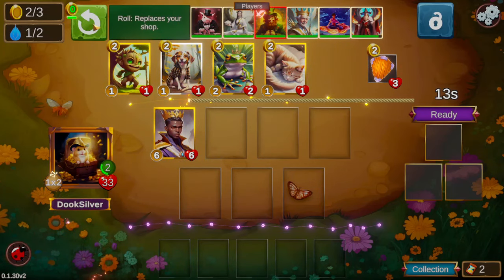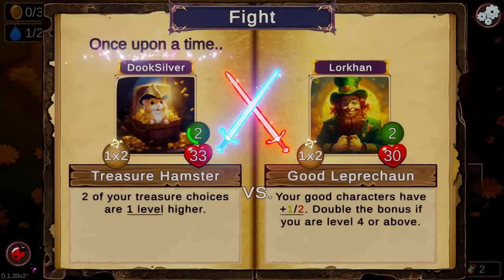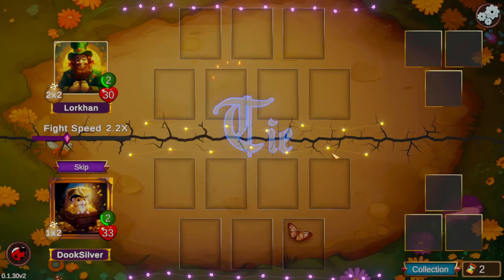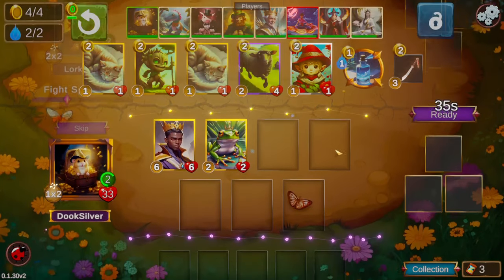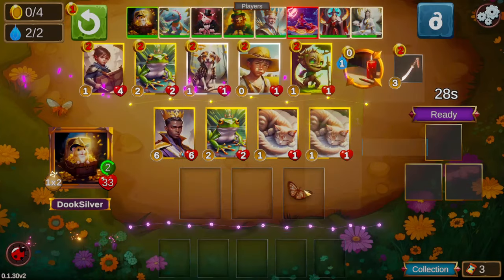We're going to start off as we almost always do with a talking frog flipped into a Freed Prince — just too many stats. Until that potentially gets changed, we're just going to keep doing that. Otherwise other people are just going to do it and cause you to lose a lot of HP.